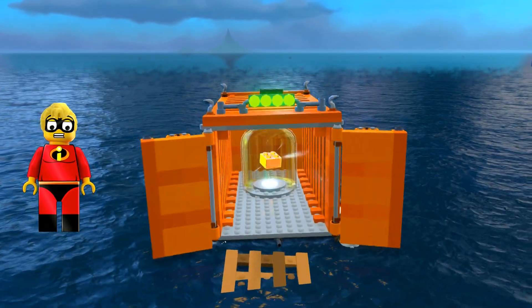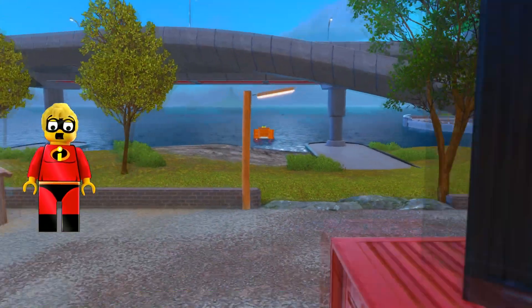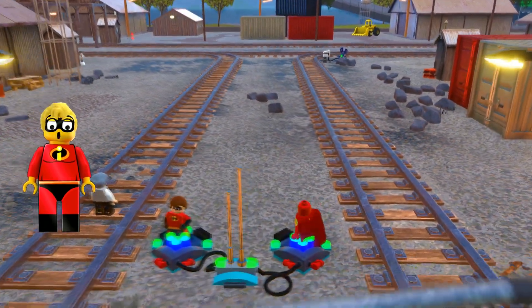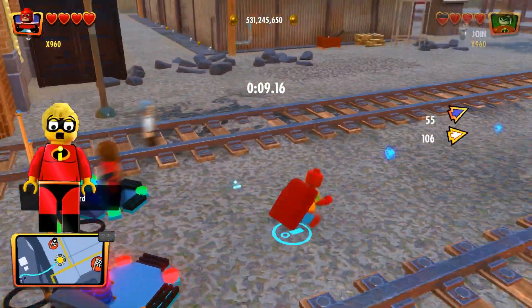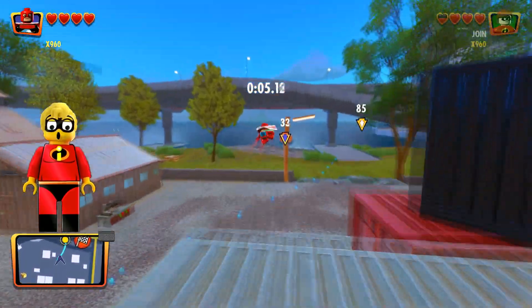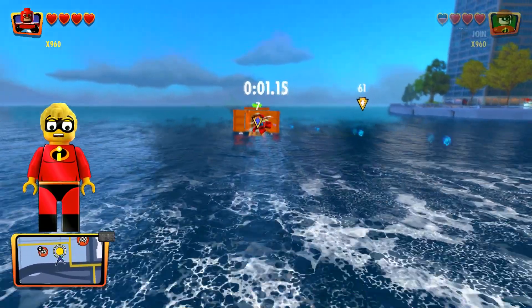So there are actually a couple of buttons right across where the train tracks are. I think eventually I might have figured this out if I had kept going through this area doing every single thing over here. But for those of you just trying to figure out how to get to this container, once you activate those two buttons you have 10 seconds to get over here and get this brick before the gate shuts.